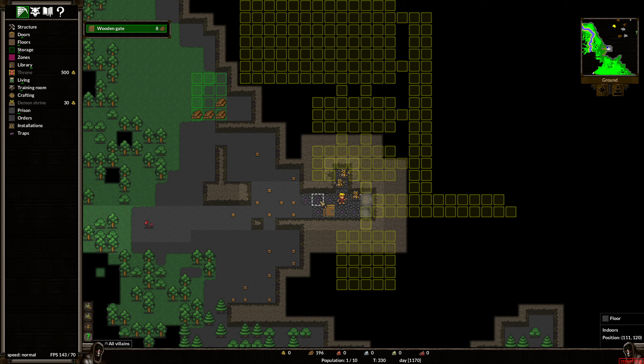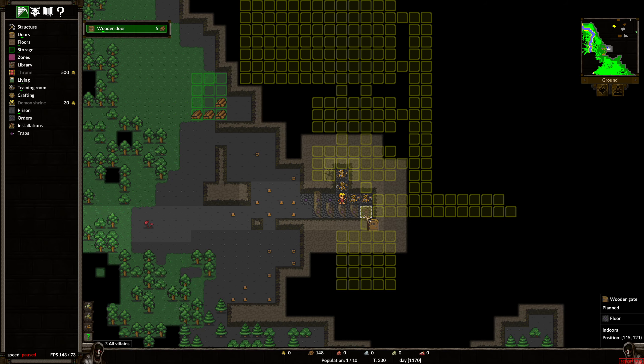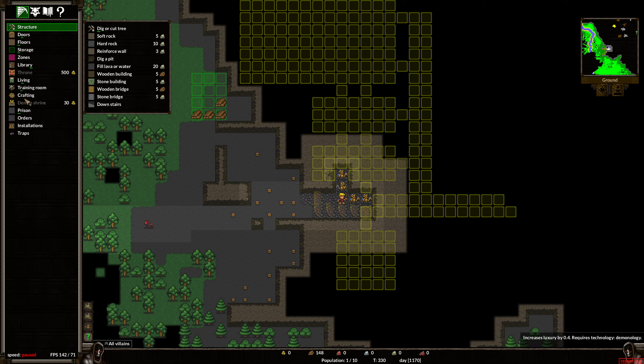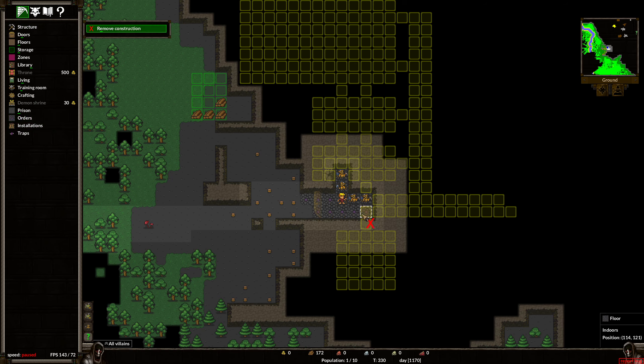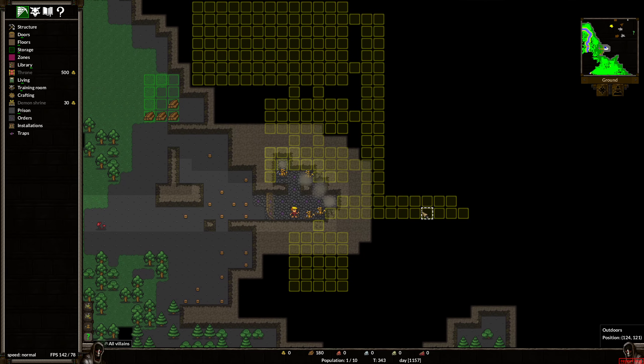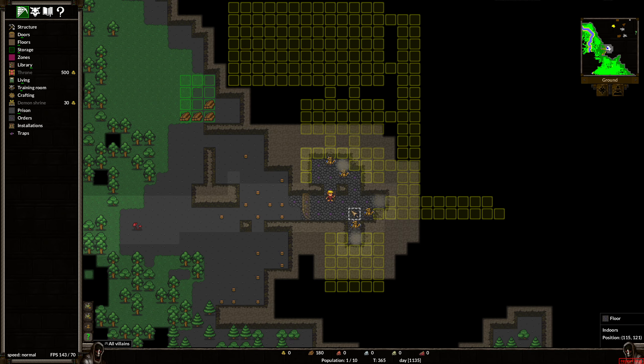I can only put it on tile that we've dug. I want to cancel these — remove construction, there we go. I don't know if gates can be more than two wide, but this is fine. We've got these little imps doing our bidding, and soon we'll be able to make some things. The way the recruitment works — the goblins here want to immigrate, but there are a certain number of turns left. Once those turns go away, the potential immigrant will no longer be available to come.